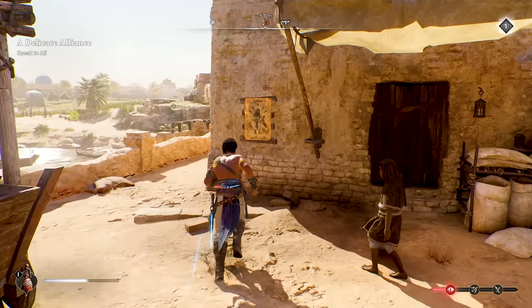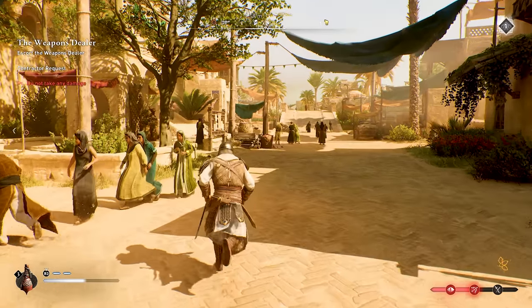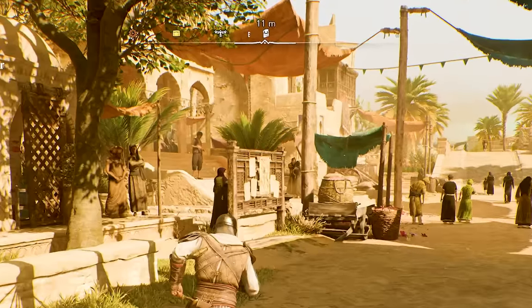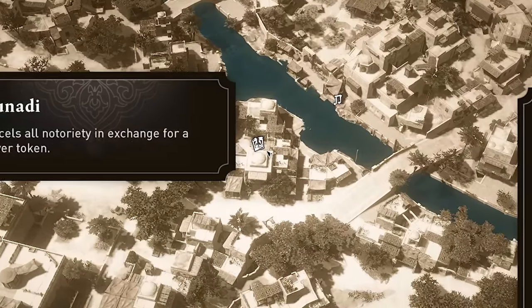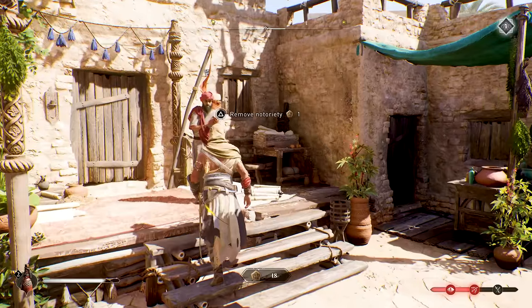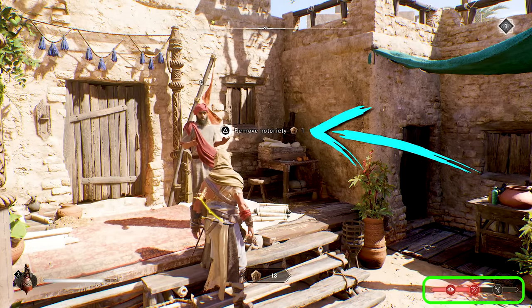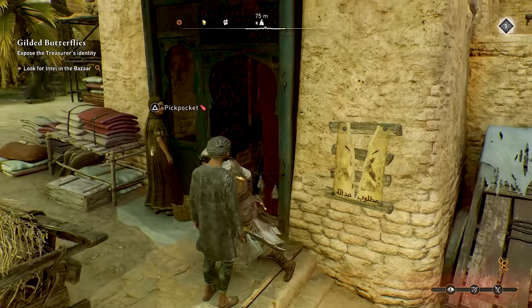The best way to lower your notoriety is by tearing down your wanted posters around the city. These won't show up on the map, so you need to keep an eye out for the icon on your compass. A similar icon that looks like a torn wanted poster indicates the Herald, or Munadi, who will completely reset your notoriety if you bribe them with a power token. This is a great option too, but these tokens are pretty rare and really useful for other purposes, so I wouldn't recommend using them to bribe Heralds when you can tear down wanted posters for free.